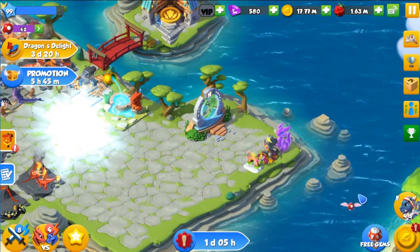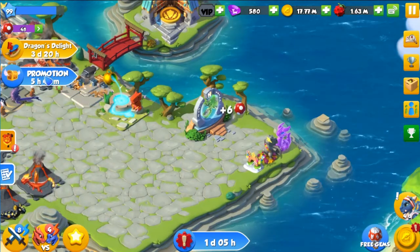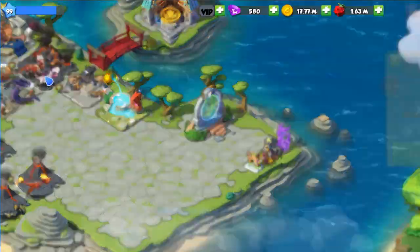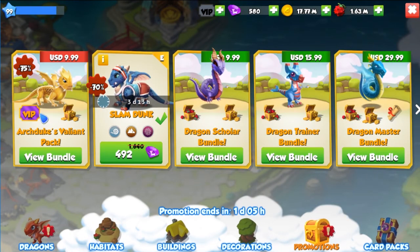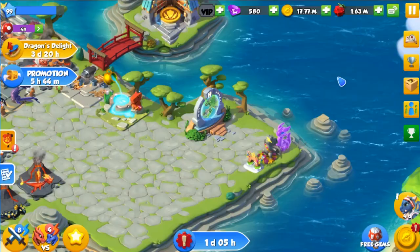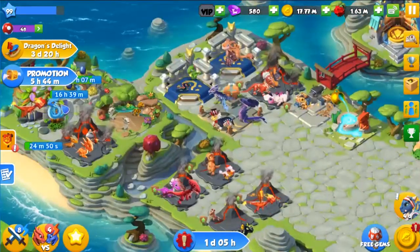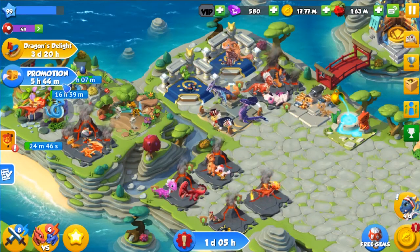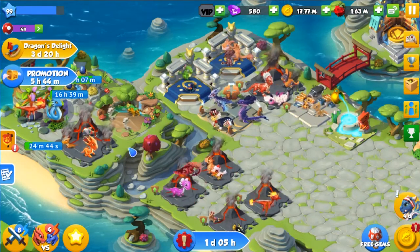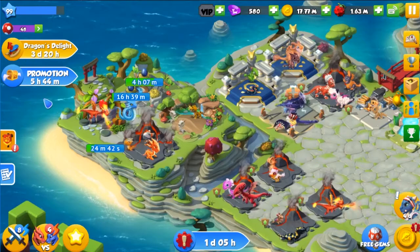There's also some kind of promotion here. It's for the slam dunk dragon — these two are still available if you want them. The slam dunk dragon is discounted for another 5 hours and 44 minutes, so if you want to get it, make sure to grab it quick while it's still discounted.